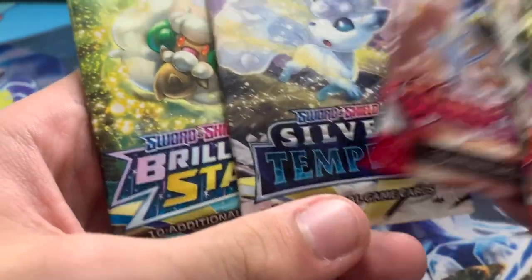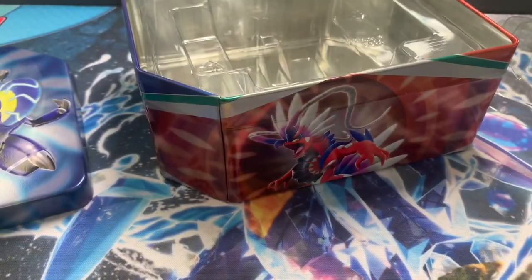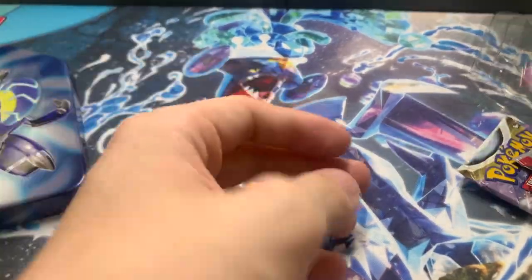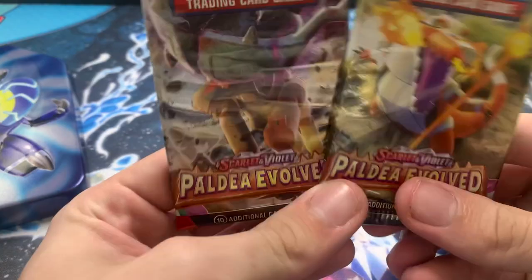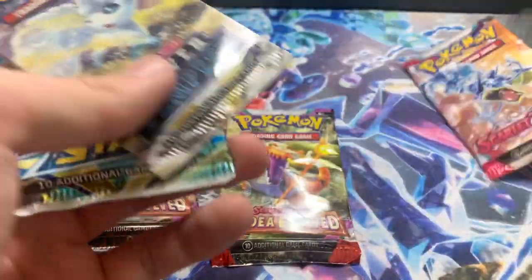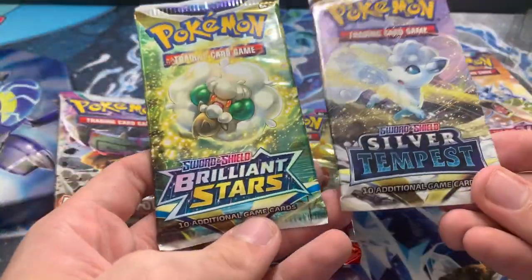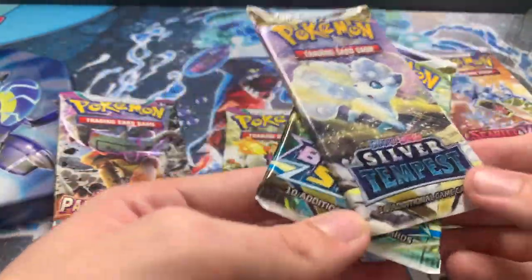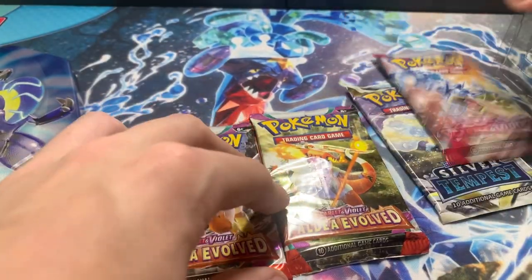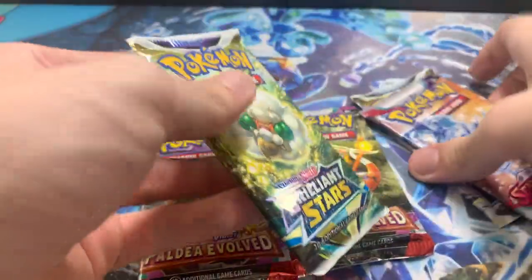And then we get five packs inside. You get two Paldea Vault packs and a Scarlet and Violet Silver Tempest. As for chase cards, I would love to see a Boss's Orders full art or an Iono full art from Evolving Skies. For Scarlet and Violet I'll take basically anything, and for Silver Tempest everyone's going for the Lugia or the Brilliant Stars Charizard.